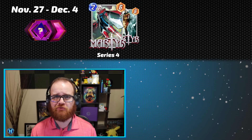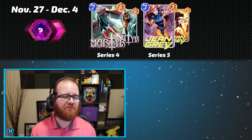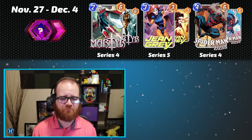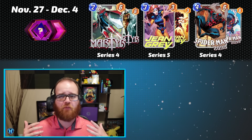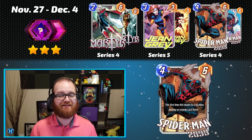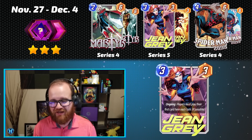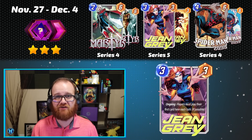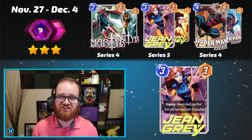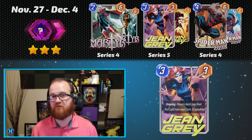Wrapping up with our final Spotlight Cache in the datamines, running from November 27th until December 4th, we have Martyr as a new Direct to Series 4 card, running with Jean Grey as a returning Series 5 card, and Spider-Man 2099 as a returning Series 4 card. This cache gets a very low rating of 3 overall. Two Series 4 cards — Spider-Man 2099 is fairly poorly positioned, just never really doing anything in the metagame — and while Jean Grey could definitely be a format staple in the right metagames, it's hard to justify anybody opening Spotlights in a week where two of the three cards are Series 4.